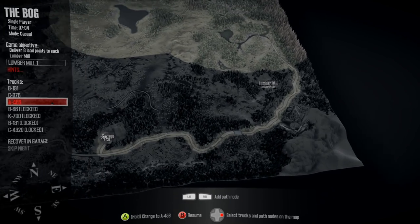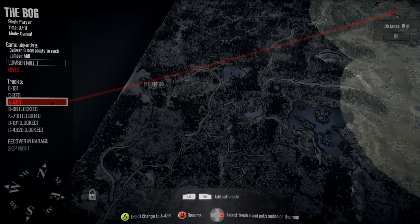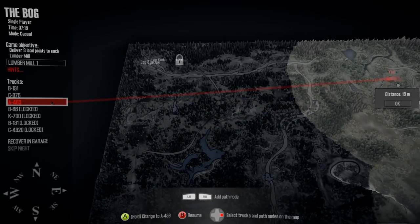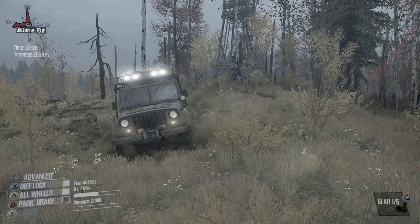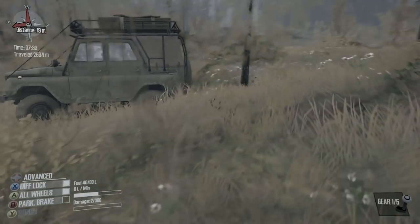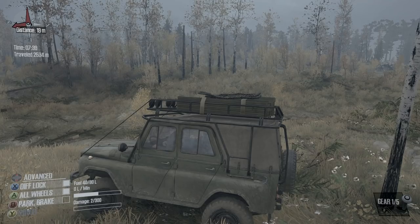We've unlocked the whole map. Now for the actual fun part: getting the logs and taking them to the lumber mill. We'd need to go to the log station we just found and make roughly four trips to deliver all the logs needed. There's also another log station up here, so we have options. That's going to wrap it up for this episode! SpinTires MudRunner is available on Xbox One, PC, and PS4 on October 31st. Let me know in the comments if you want to see multiplayer, and thanks for watching!